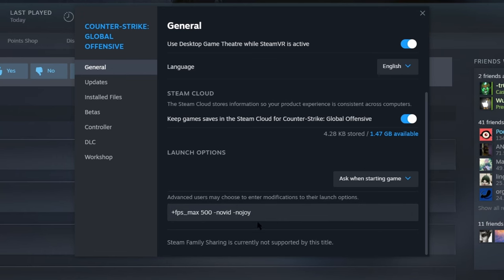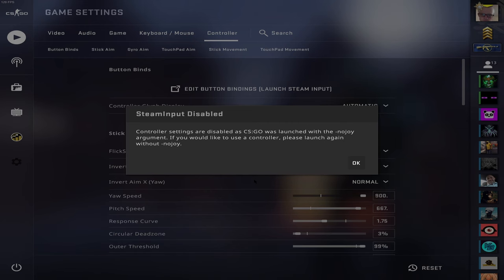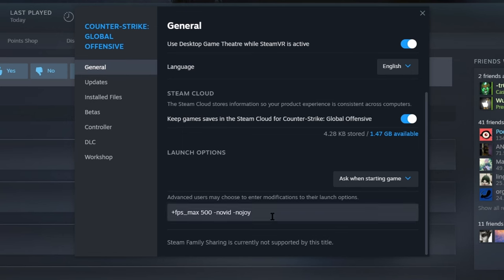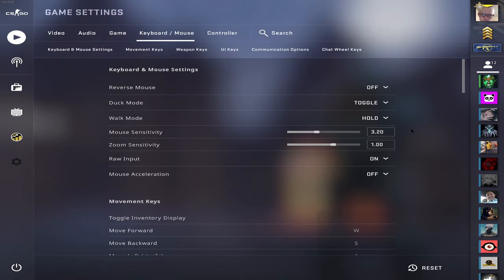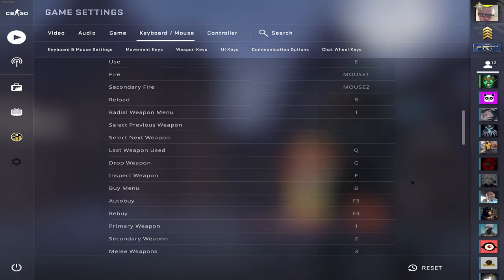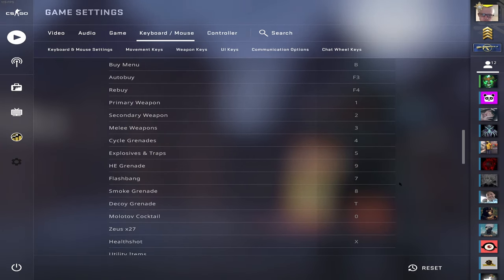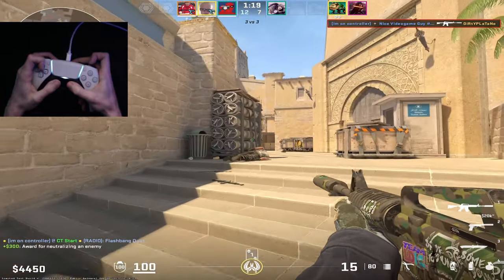To get this to work properly, you must use -nojoy in the launch options. This will block the controller input from accessing in-game settings, but your Steam layout will still work. It also eliminates a bunch of bugs, and without this setting you may not even be able to bind scroll wheel. As for my current keybinds and sensitivity, I use 3.2 in-game sensitivity and 1.0 scope sensitivity. Most of this stuff is default with a few exceptions. Remember these are simply my binds and I recommend tweaking them to fit your needs.